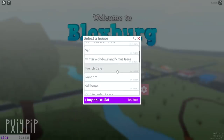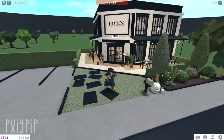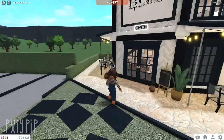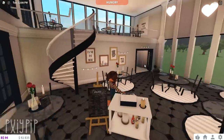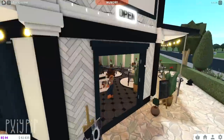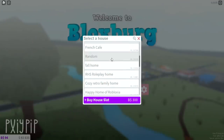French cafe — this is so old and ugly, probably one of my other oldest builds. It's 67,000. I built it for a date night thing, and Elixir used it for a video once. It's literally so simple and so bad, but it was fine at the time.